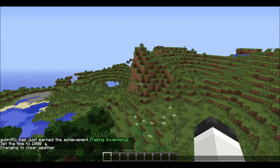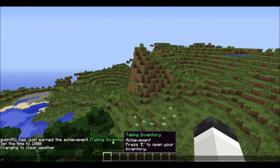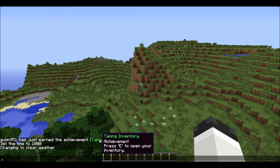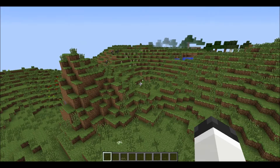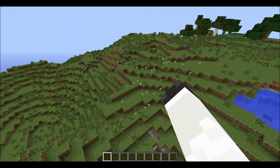A couple more things. When you get an achievement now, it says it in the chat. Like 'Taking Inventory'. I just don't feel like doing any other achievements because I'm in creative, and that's a little bit impossible unless I go to survival mode.